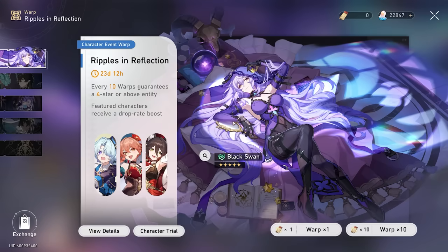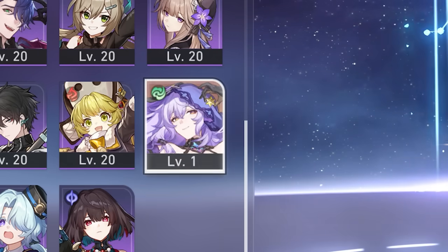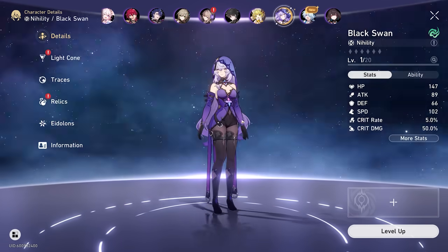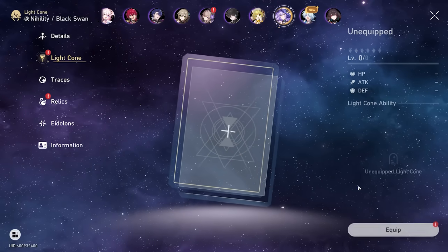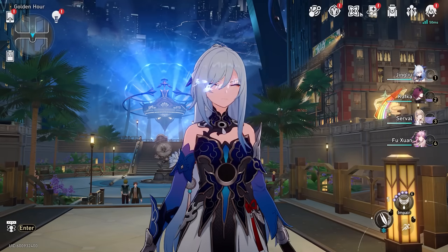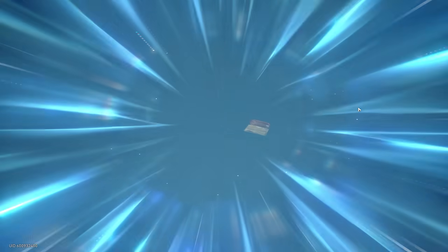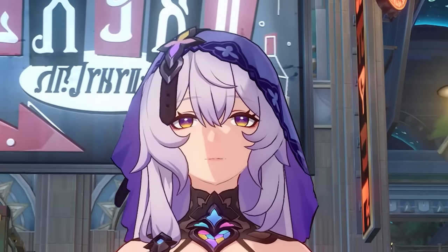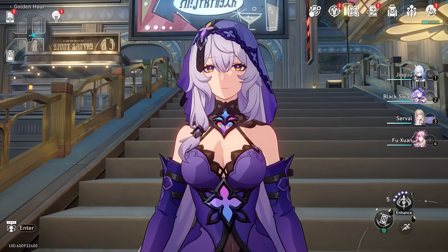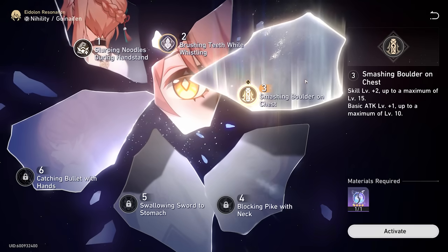We won for Black Swan and our Sparkle savings are looking pretty good. There she is — Black Swan! I can't wait to pair her with my other nihility units. We need to get her light cone too, so let's do a quick wish for that — bing bang boom, hopefully bringing it home quickly. With that, I think we'll end the video here. We got our Black Swan, and for Guinaifen we got Eidolons 1 and 2.